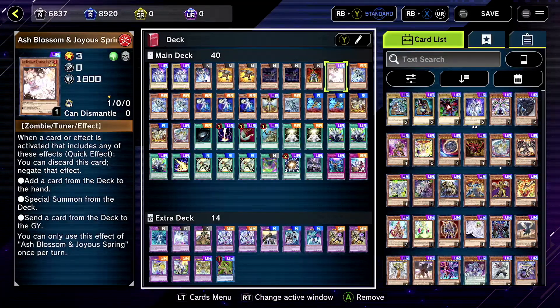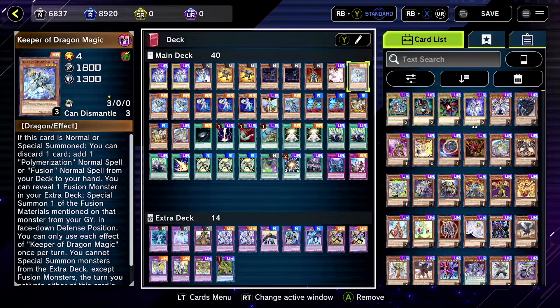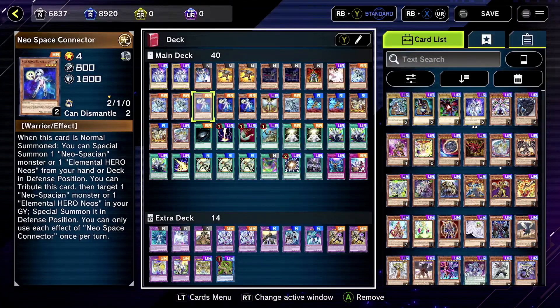We've got one Ash Blossom because we're going second. We've got Keeper of Dragon Magic, who's really good in this deck, so run three. We've got Neospatian Connector, who's really good in this deck, so run three.